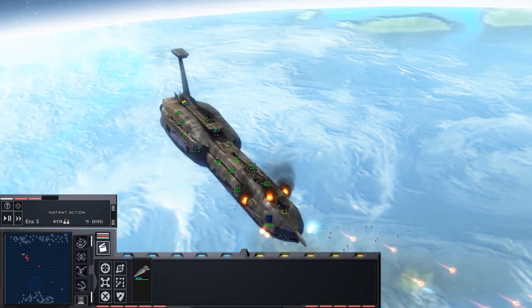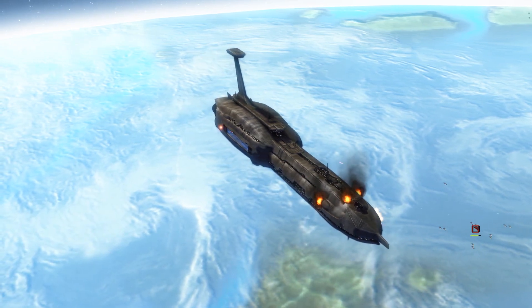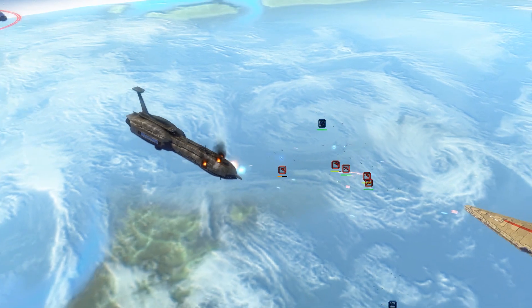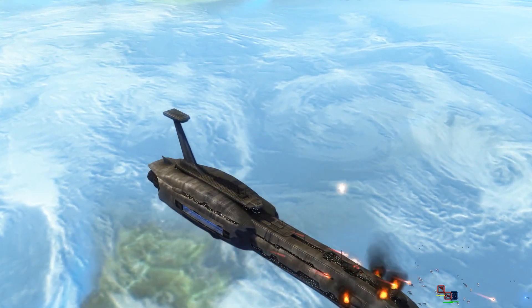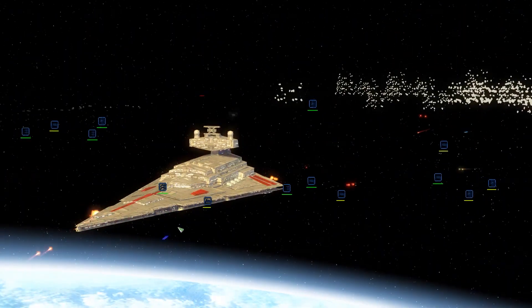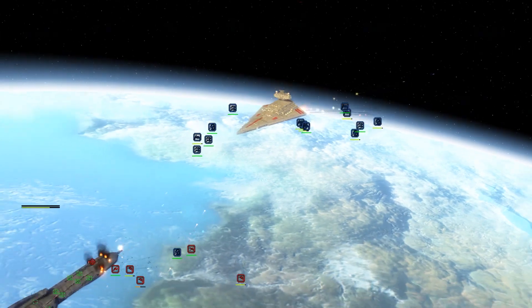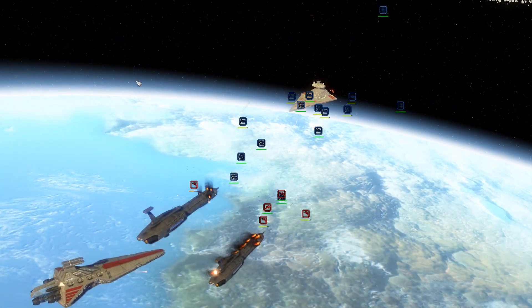Interestingly, the most famous Providence — the Invisible Hand used by Grievous — is not the Dreadnought variant, it's just a normal cruiser. Trench, however, does have a Dreadnought. With that, you guys get the idea, let's move on.